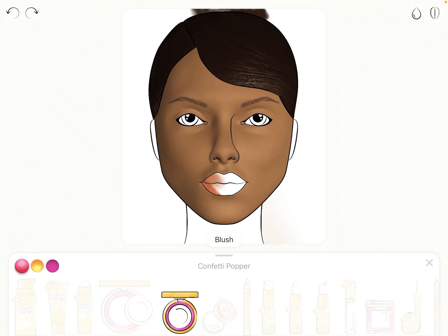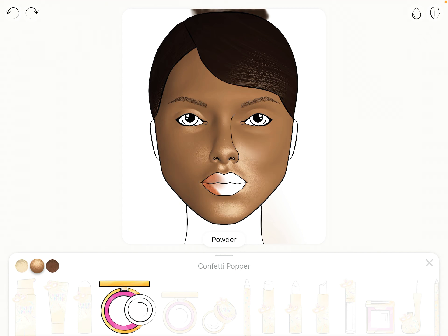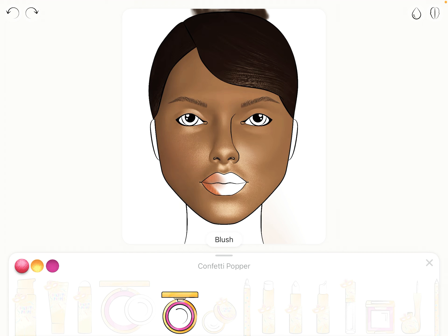There we go. Now it's time for the blush — that looks like a Barbie doll! Time for the powder again because I want this to be good. Now for a little bit of blush, then some glitter — some nice pink glitter. There we go, that looks pretty good.